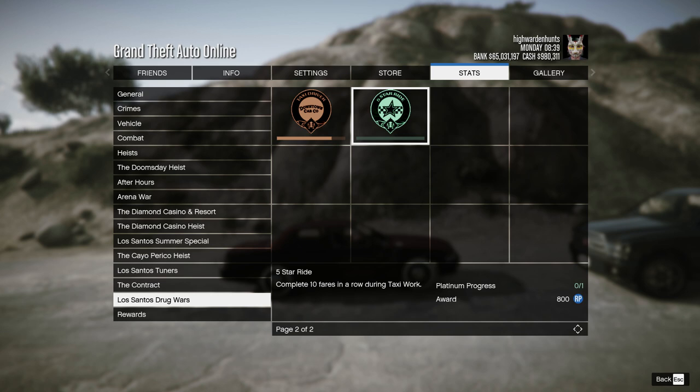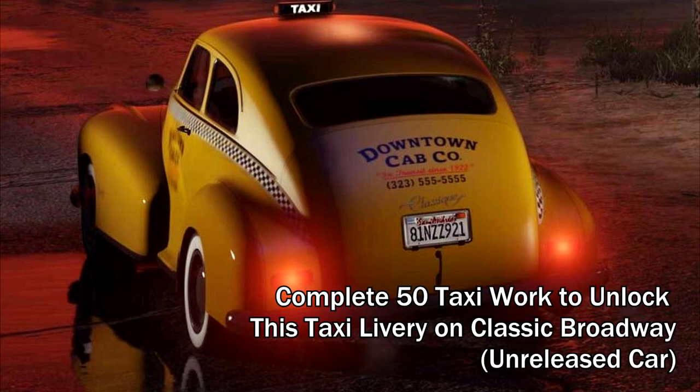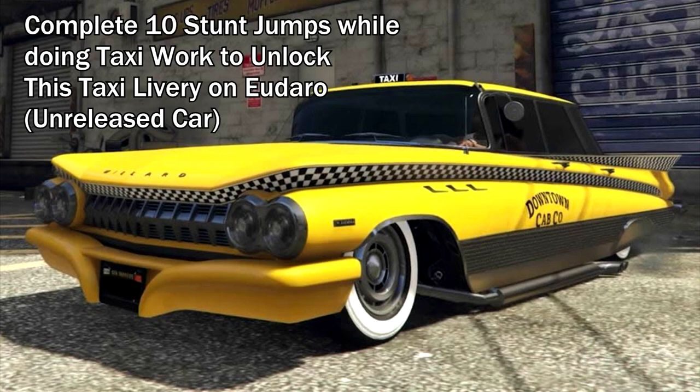Another award is the Taxi Driver, which lets you keep track of the total number of taxi work fares you've done. In the near future, Rockstar is going to allow us to unlock a special taxi livery for the classic Broadway by completing 50 taxi fares. There's also another vehicle where you can unlock a taxi livery by doing 10 stunt jumps while doing taxi work.